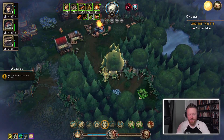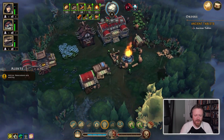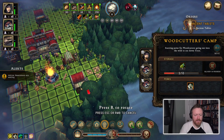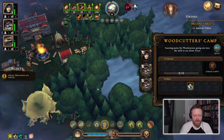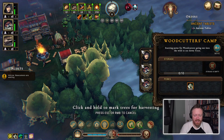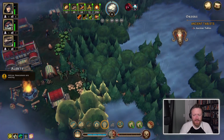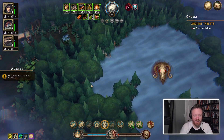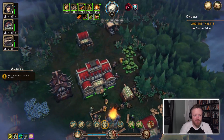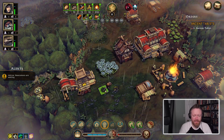It looks like we've opened this area up — there's some stuff to forage for. We could probably move the woodcutter's camp to be over here. I love how just accessible this is. Most of what I've been doing is stuff I could figure out by feeling my way through the UI. That's hard to do in a game in this genre — it's very easy to make things difficult to understand because there's just so much going on.